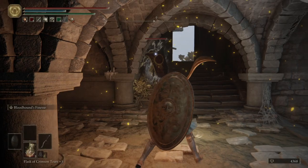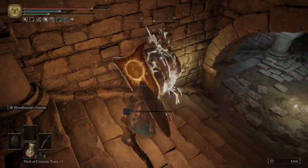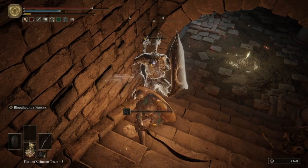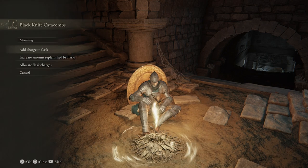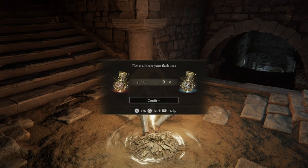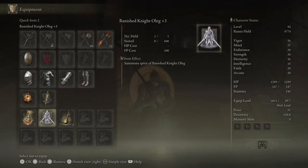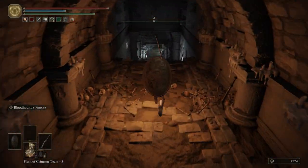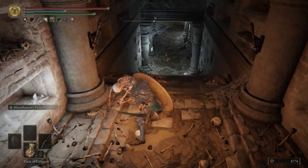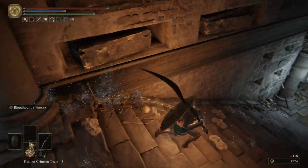We're going to hop off Torrent, open up this door real quick before we fight this guy, and light the Grace just in case we die — very possible for me to die too. We're going to rest at this Grace, go to our flasks, reallocate our charges, put one to our Cerulean flask. And then go to our equipment and put on our Cerulean flask — we'll need that in just a bit. This is going to be a catacomb full of skeletons, so be prepared.